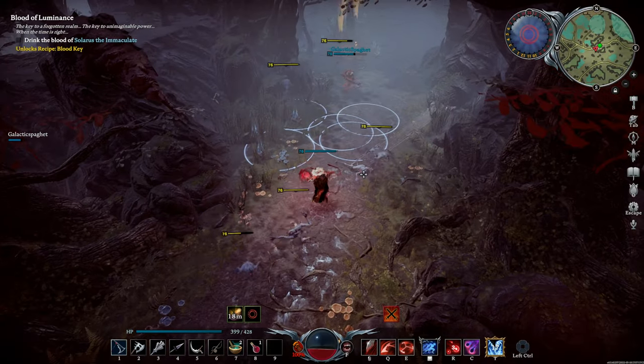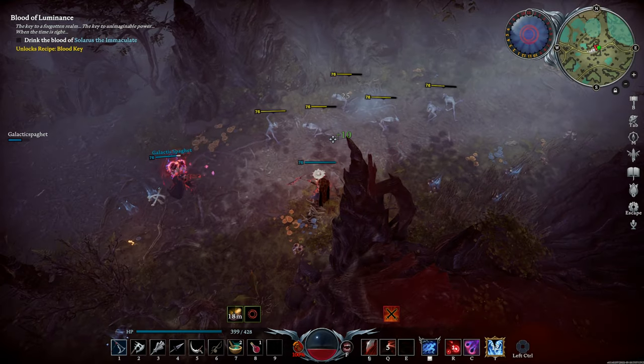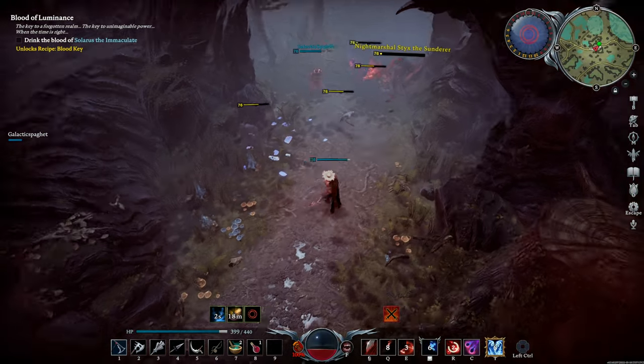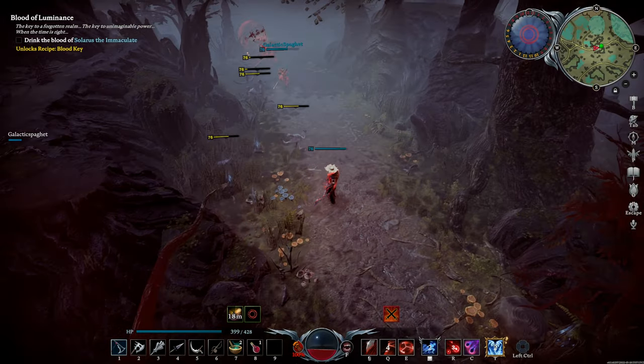That's pretty much the entirety of the fight — kill the enemies he spawns, he drops down, you'll be at full health, and you shouldn't have too much difficulty finishing off the boss. That unlocks Batform, so you can fly around, scout the entire map, see where everybody's bases are, and get to farm spots much quicker. Subscribe if you want to see more V-Rising videos, leave a like if you enjoyed, and comment below what you think about Batform. Thanks for watching!